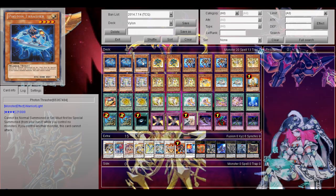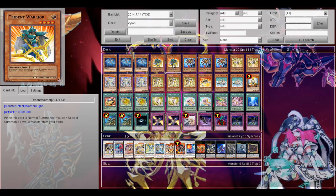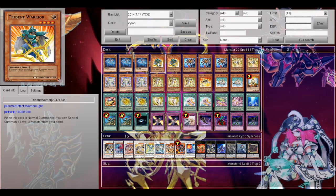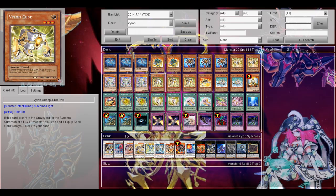First, 3 Photon Thrasher. It's just a level 4 monster I can special summon, to be able to make synchro plays. Then 2 Triant Warrior — its effect is that when this card is normal summoned, I can special summon a level 3 monster from my hand, which will be Vylon Cube, to be able to synchro summon and get Vylon Cube's effect off.